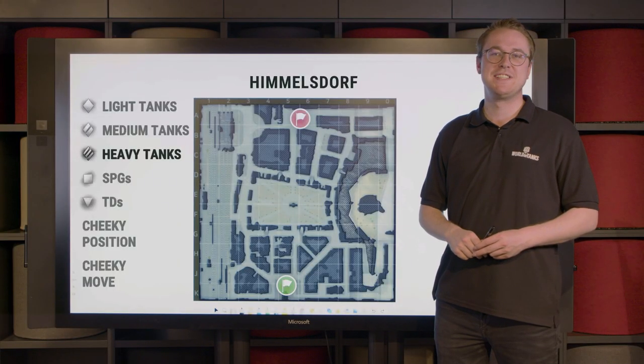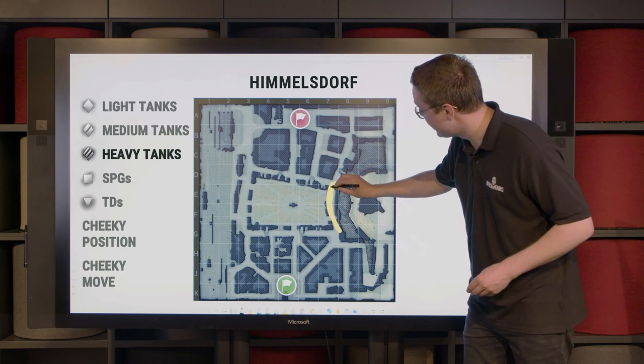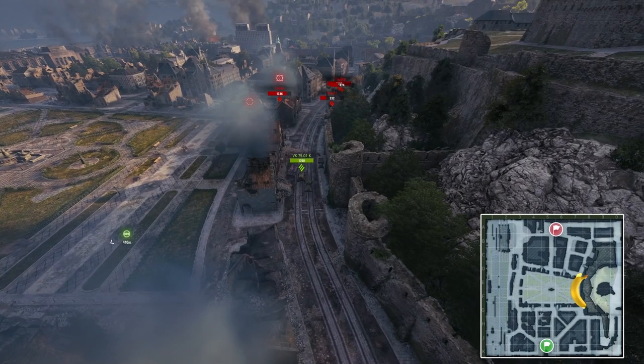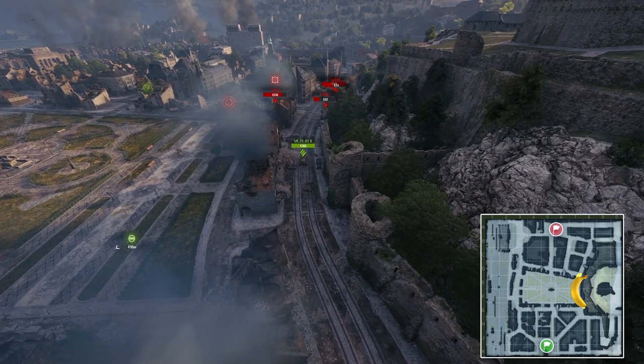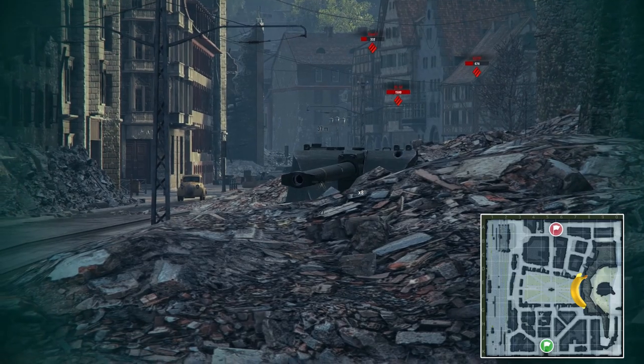Next, let's talk about something that players like to call the banana. Situated in the 7-8 line, it is a street that basically enables players to duke it out at very close distance. However, this means that your tank should have any of the following: high alpha, good penetration, and most importantly, very strong armor.